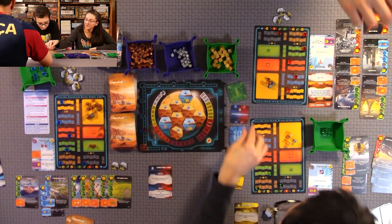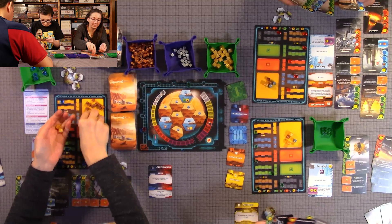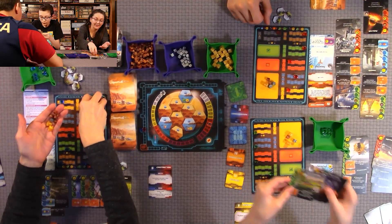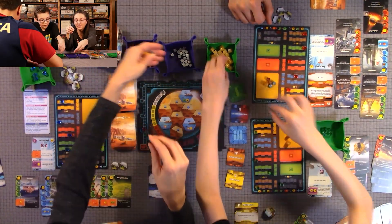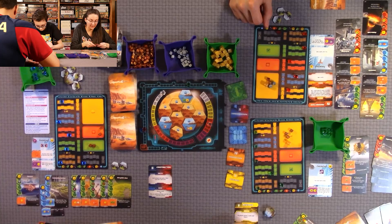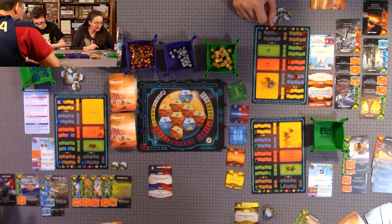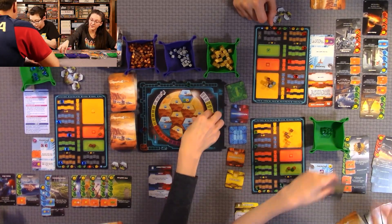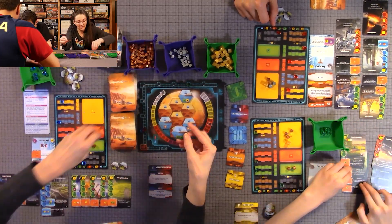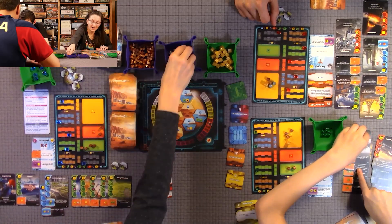Next round: Research, Construction, and Production chosen. For Construction, I'm playing a red card that costs 36. It requires warmer temperatures. I have exactly 36 mega credits. It produces one resource and is worth two victory points. It lets me flip an ocean tile, giving two plants. I get to draw two cards and gain five more plants.